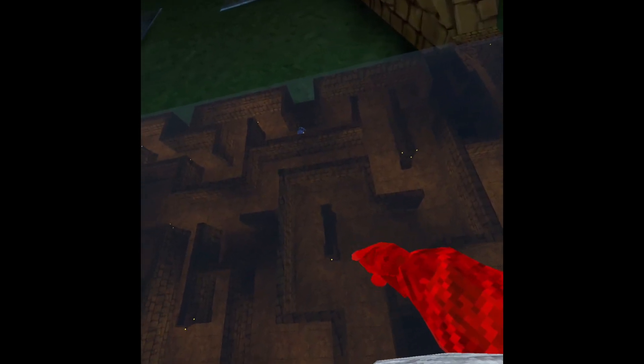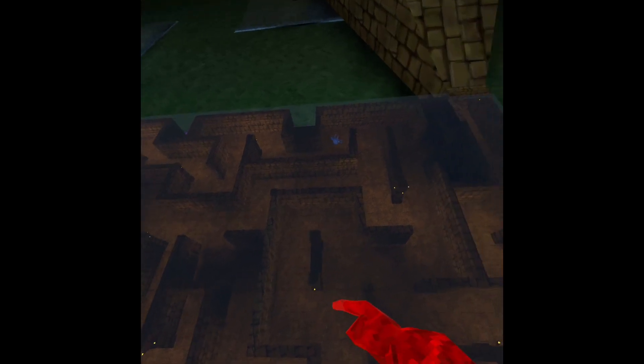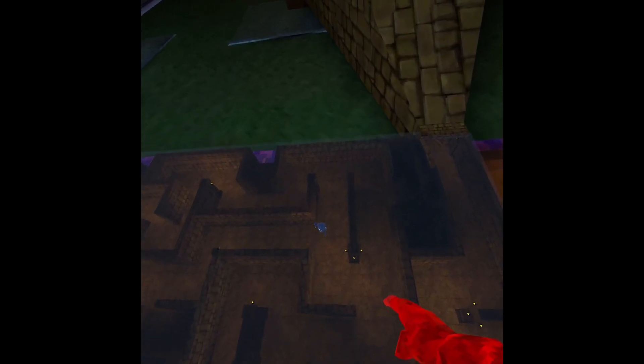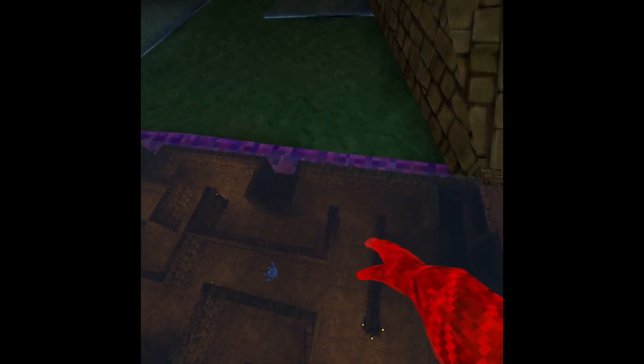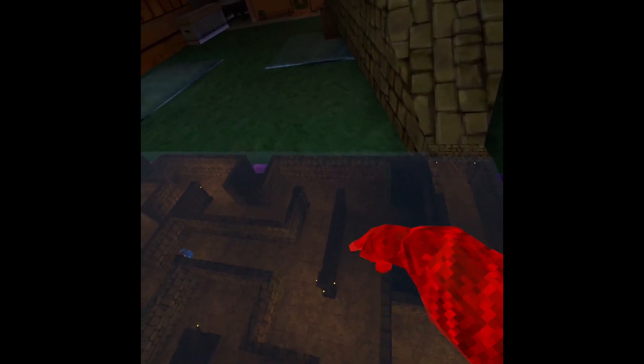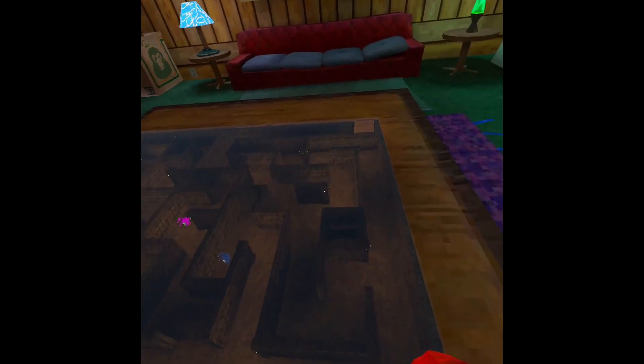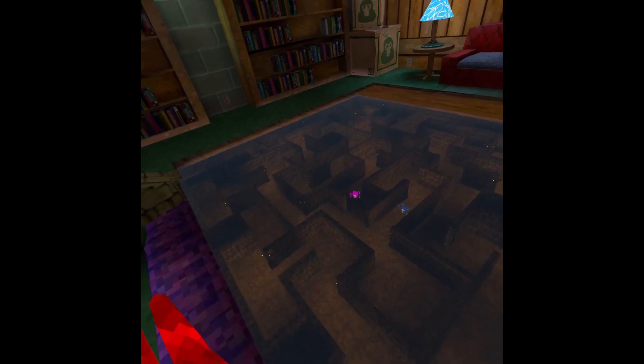Then after that, you'll see this wall right here. Go over here. And then you can either go this way or this way, but then go this way. Just do that. I'm close! By the way, yes, you still are gonna need one of the monsters to chase you here.